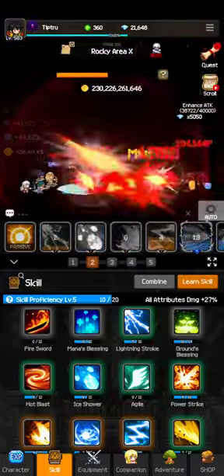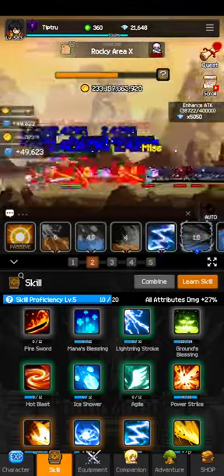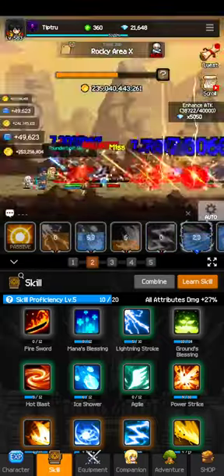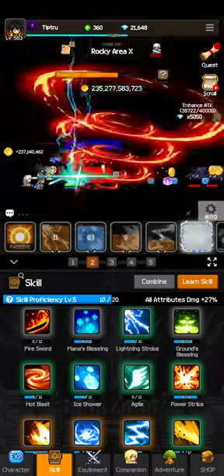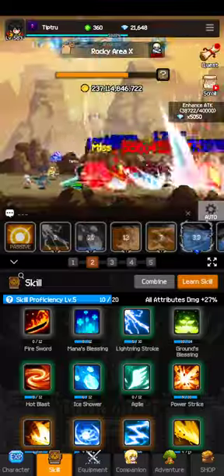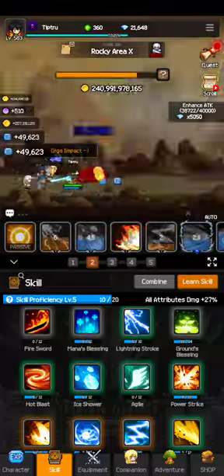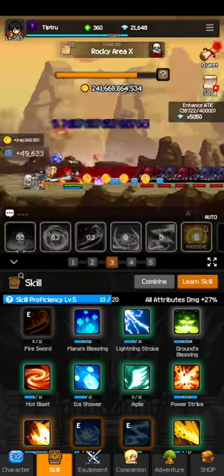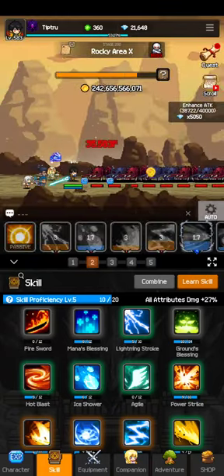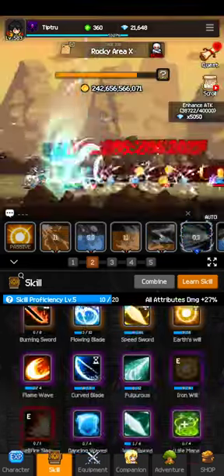In some situations with both enemies and bosses you might want to mix it up a little. As far as a best setup, you're going to want to have a DPS one. There are five tabs up top you can choose from, so you can have different skill combinations.